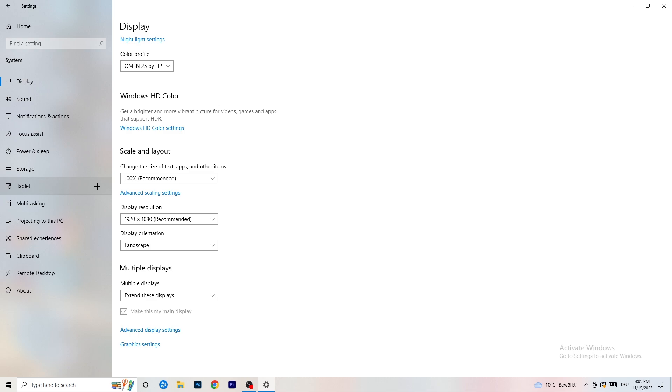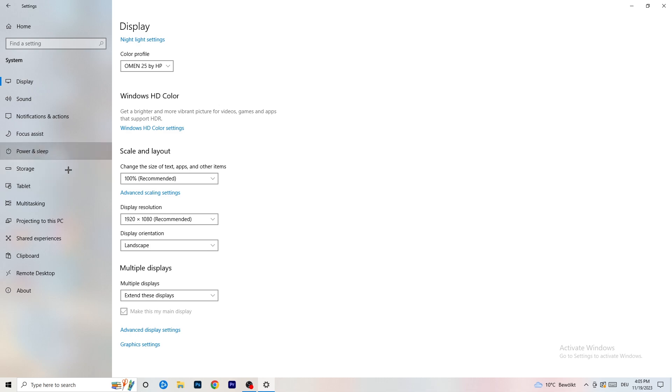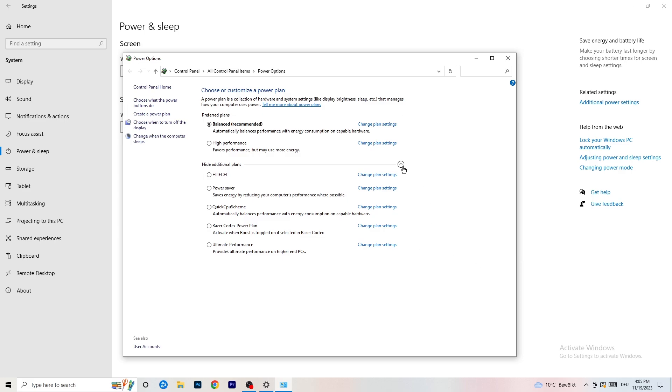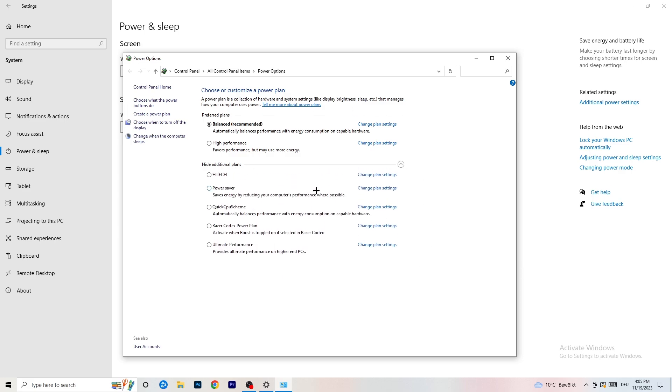Go to Power and Sleep in Settings. The basic screen and sleep settings don't really matter here. Click Additional Power Settings on the right-hand side, then expand all available power plans. For me, Balanced works best, but it varies per PC. Check Balanced, High Performance, and Power Saver — test each one, take your time, and stick with whichever gives you the best performance.